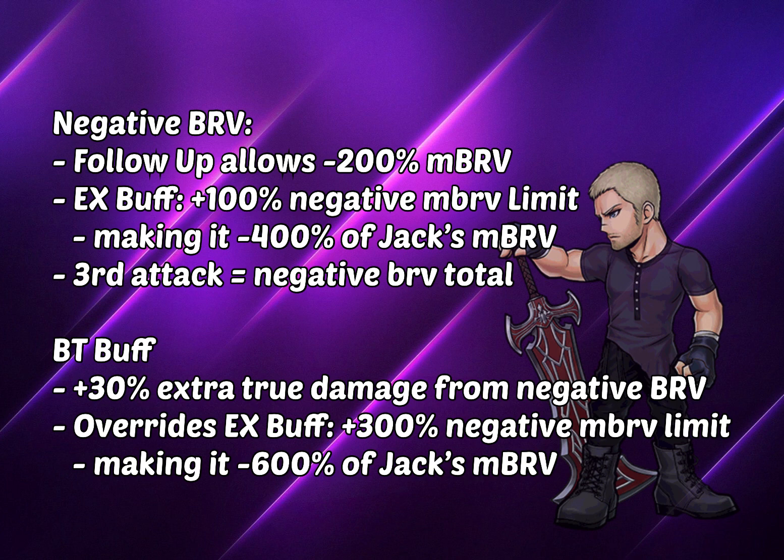Regarding how it works, every time Jack performs the follow-up attack, he will actually trigger a negative 200% of his own max bravery and apply it to the enemy. The other relevant buff that affects this is his EX buff, which provides a negative 400% because it increases up to 100% of the negative max bravery. Since it's 200% along with this 100%, it goes up to 400% of Jack's max bravery.